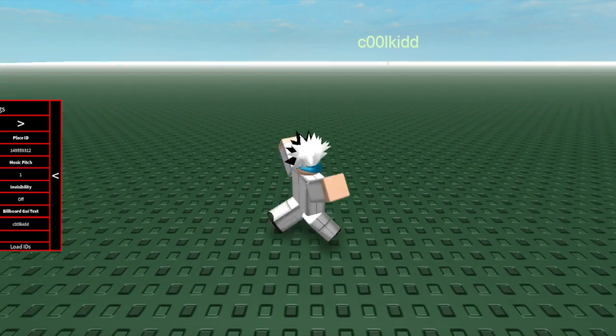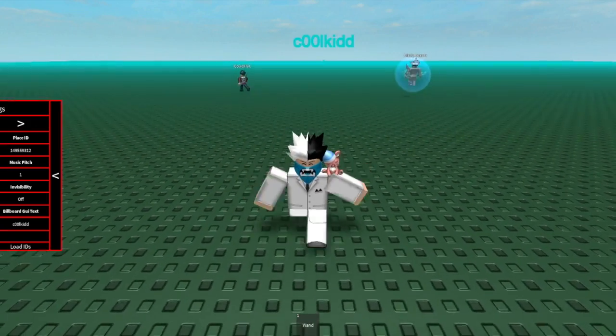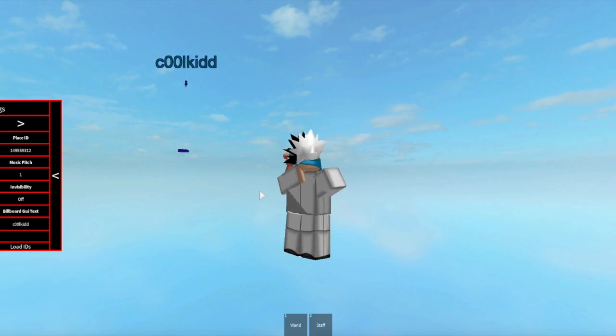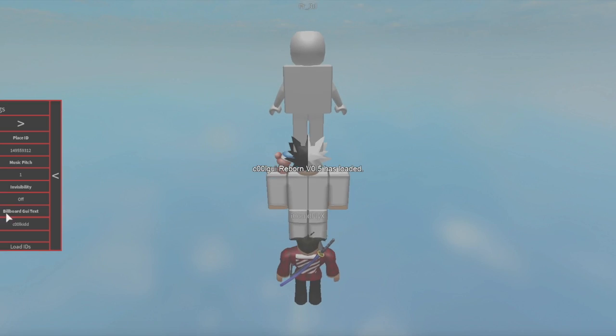One thing I really suggest is the weapon scripts. These things are OP. If I take the staff, you just walk into someone and it will kill them. With the wand, it's like a giant explosion.